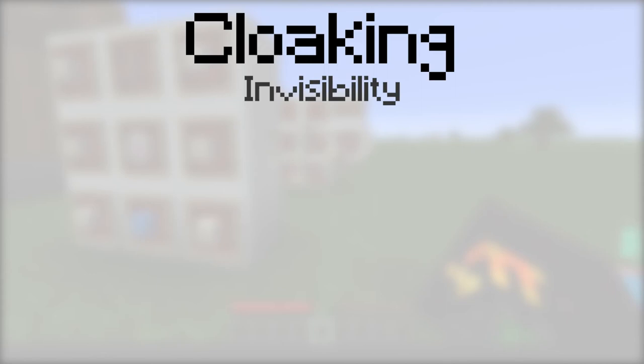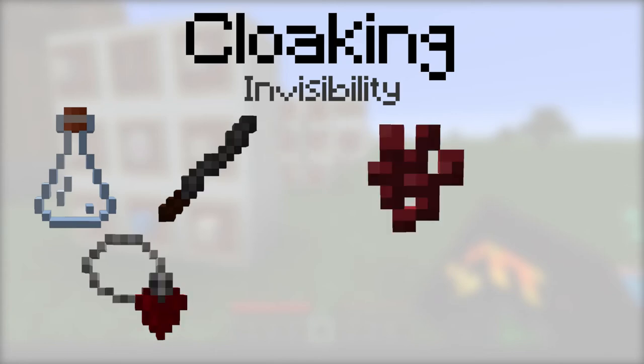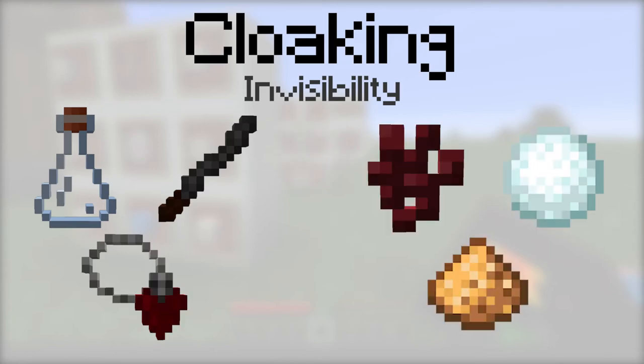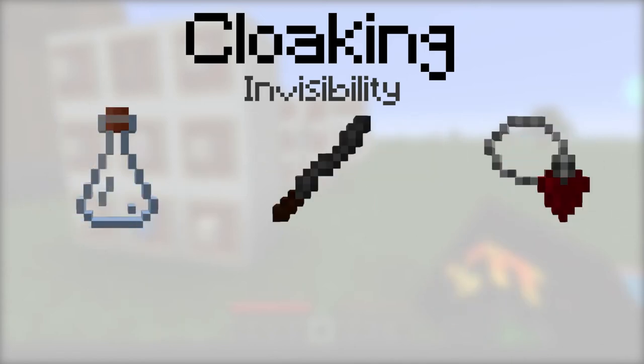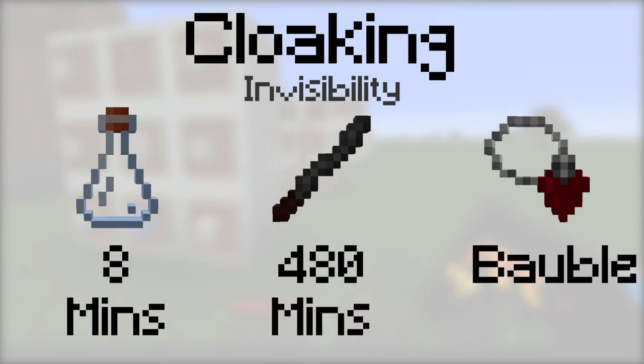Cloaking provides the invisibility potion effect. To make it, place either a vial, an incense stick, or a tainted blood pendant, then a nether wart, a snowball, and a glowstone dust into the botanical brewery. The vial will last 8 minutes, the incense stick will last 480 minutes, and it can be equipped with a tainted blood pendant.